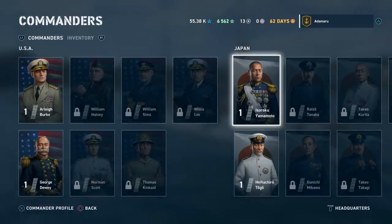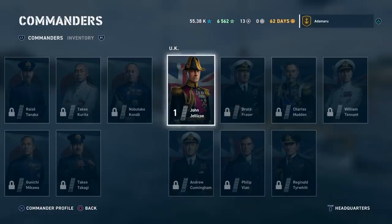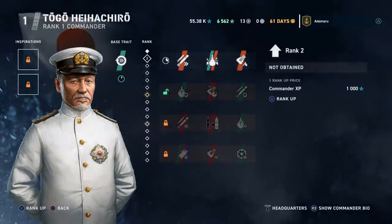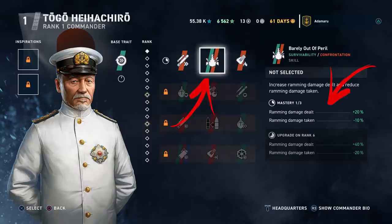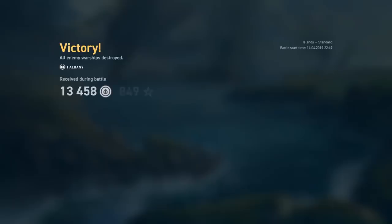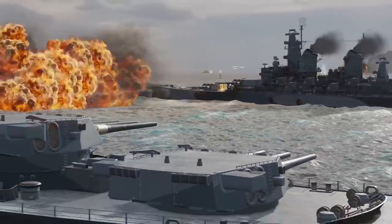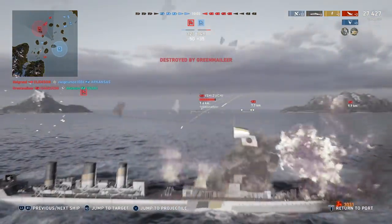Commanders are unlocked as we play and can be assigned to each ship in our armada. Commanders come with traits and skills and give perks to tune our warships. I've unlocked five so far — let's look at Togo Heihachiro. His base stats allow my consumables to reload slightly quicker, but his real skills are unlocked by playing more. Check out this perk: 'Barely Out of Peril' — plus 20% ramming damage dealt, and in return 10% is decreased. This is perfect for my kamikaze rushes when I'm being completely outplayed. Some commanders allow your battlements to pivot quicker, some improve target acquisition — there's a boatload to choose from.